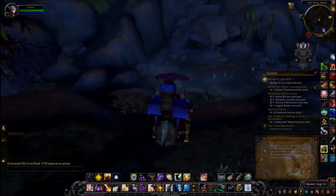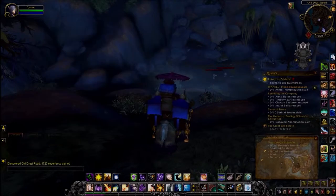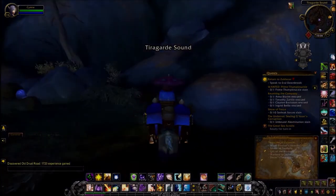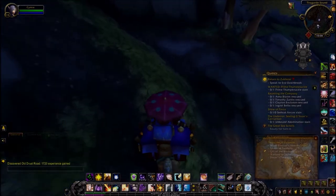Interestingly enough, when you open the achievement, it actually has a slightly different name: the Forgotten Smuggler's Stash. So if you look behind me — I won't show you now — but that's the location of the hay-covered chest. You can probably do these both together if you're questing in the area.